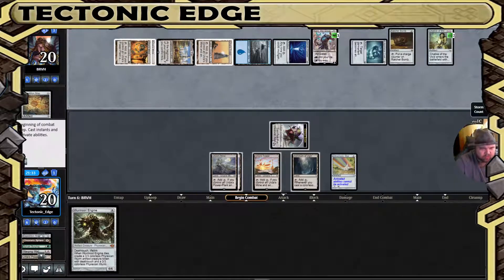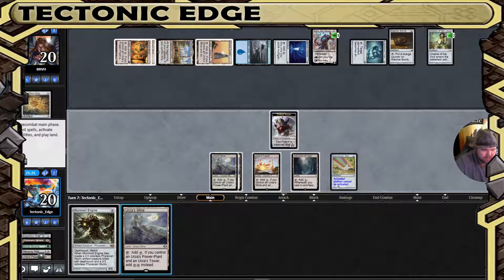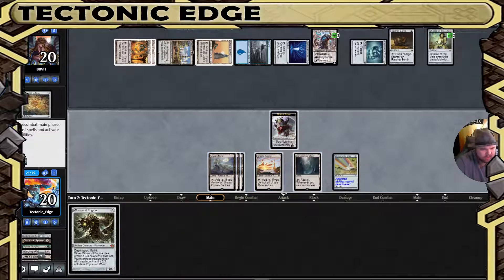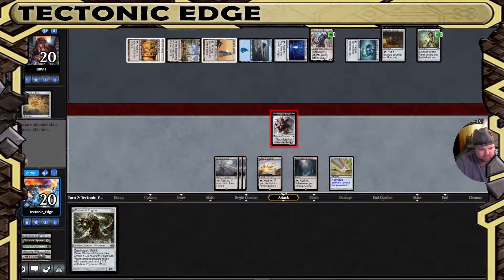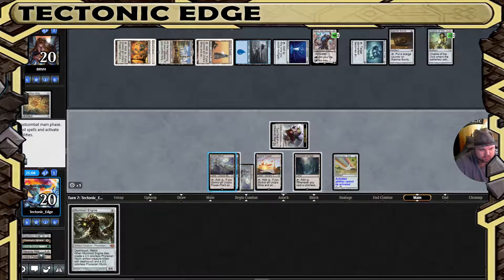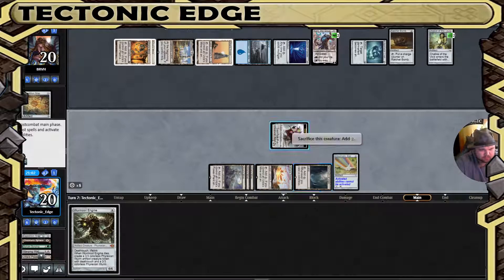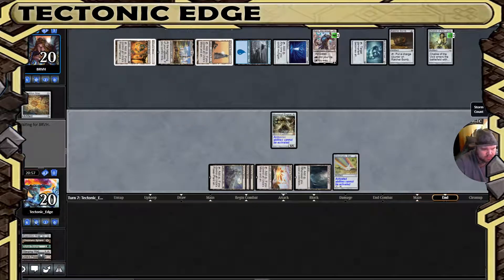A Chalice on two — interesting. So this feels like a very prison-esque build. Karn, the Great Creator — no, wait, hold on. I guess that does work. I did forget that that still sacrifices, so I probably should have done that last turn. But at least we get the Worm Coil out.